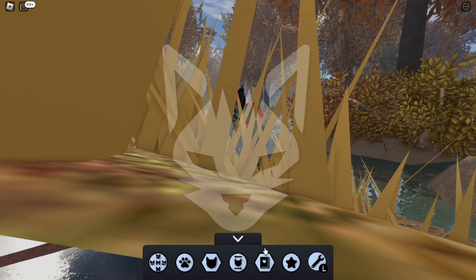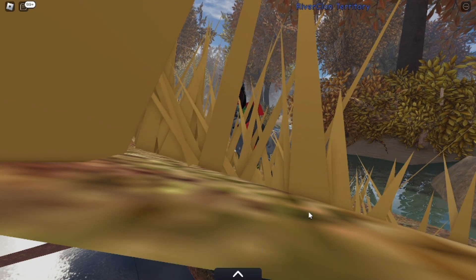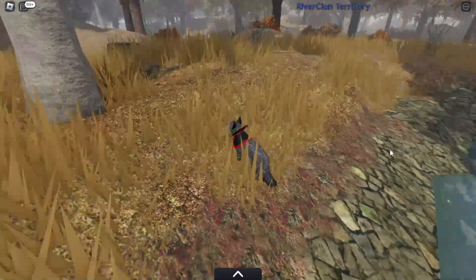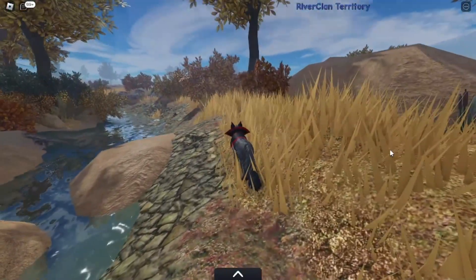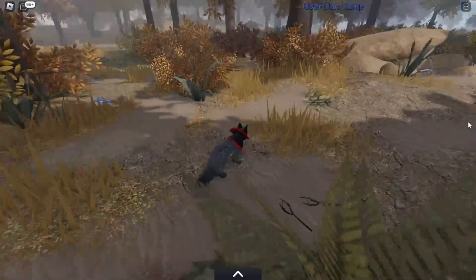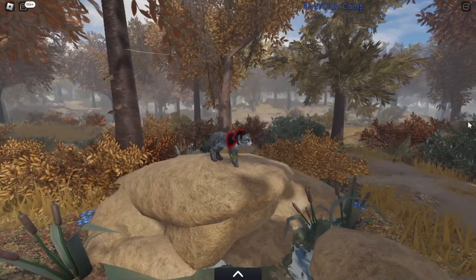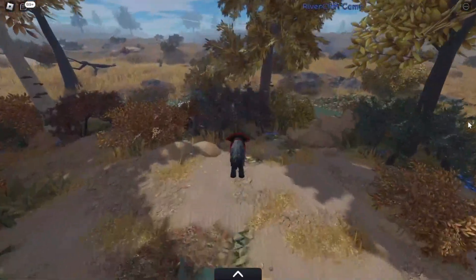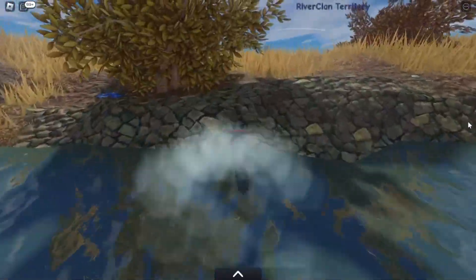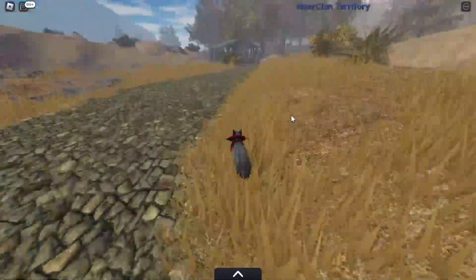Even the rock color has changed, which I'm very excited about. I automatically really like this — it looks very orange and yellow, it looks like fall. I think the rocks even changed, which I don't know how I feel about because rocks don't change in the fall, but maybe they did to make it look more matchy matchy. I like the orange leaves and the yellow — this looks pretty nice overall.